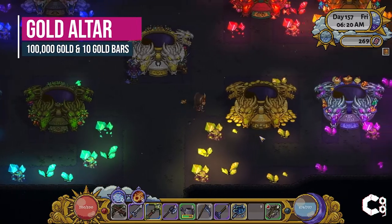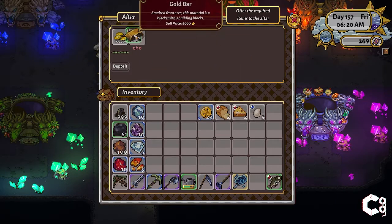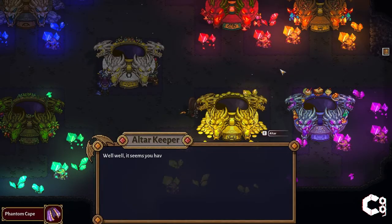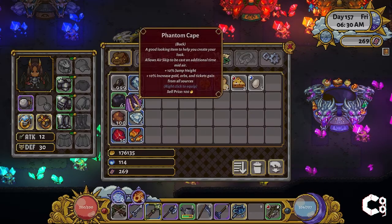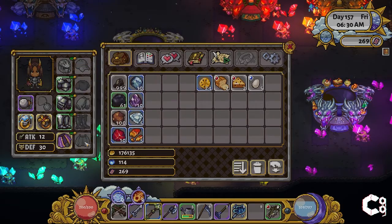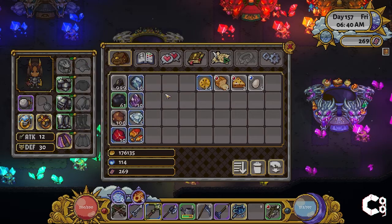To complete the Gold Altar, you will need 100,000 gold coins and 10 gold bars. The reward for this altar is the Phantom Cape. The Phantom Cape allows the air skip to be used an additional time while mid-air. It also provides a 10% jump height as well as a 10% increase in gold orbs and tickets earned from all sources. This paired with Anne's Pearl Earring Keepsake and multiple skills will make earning your gold back easy.